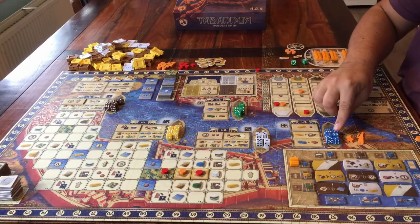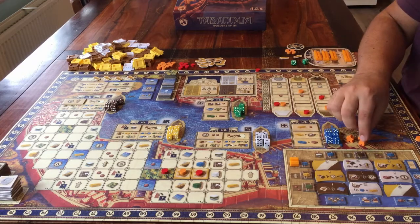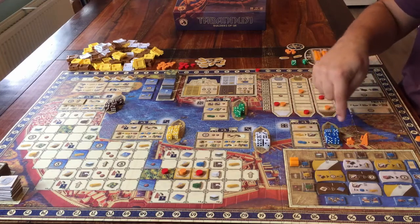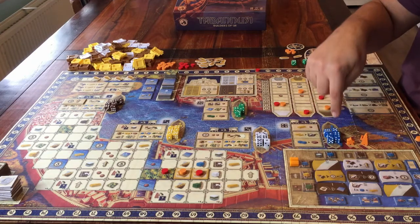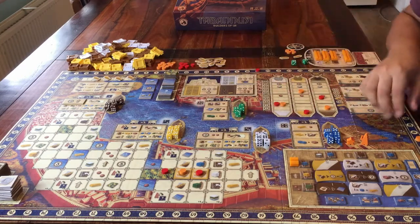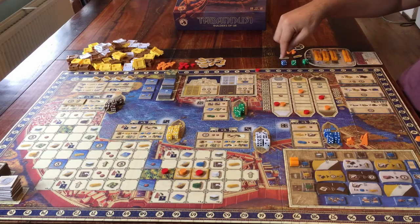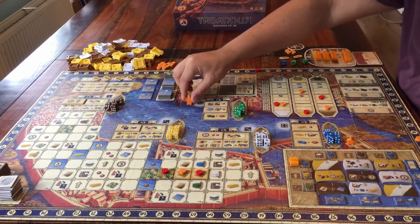Step 1: you start your turn by taking one of the dice in the area where you are at that moment. I'm playing as orange. My two orange player figures, the big one and the small one, are in this area, so I take one of the dice from here — I can choose which one. The number of the die I take will be the area where I have to move my big player figure to. I'll take this die that shows the number 5. I keep the die with me because it's a resource now — the number isn't important anymore. But I move my big player figure to area number 5.